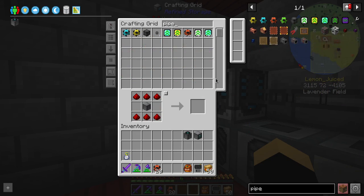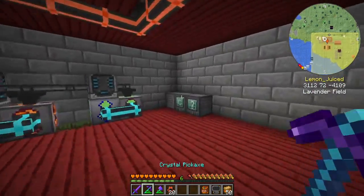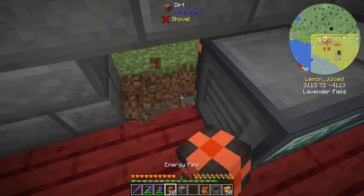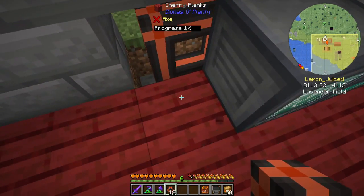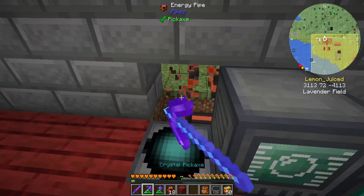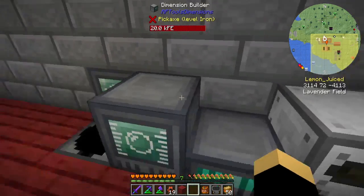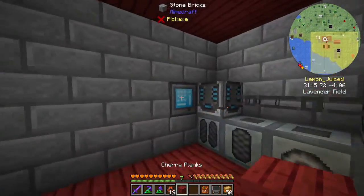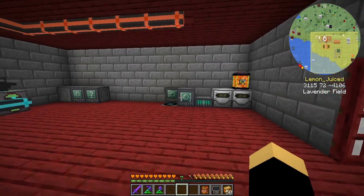Where I'm setting this up is in my place where I'm doing all my other tech stuff. Some of these blocks don't need power and some of them do. I'm doing the stuff that doesn't need power over there. I think the Dialing Device also requires power — yes, it does. So that's probably the best way to do it. That makes my life a lot easier.